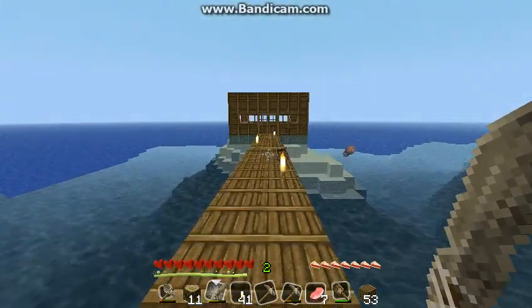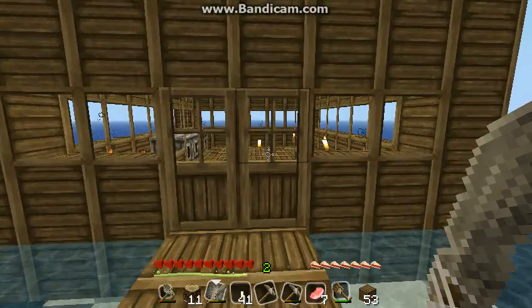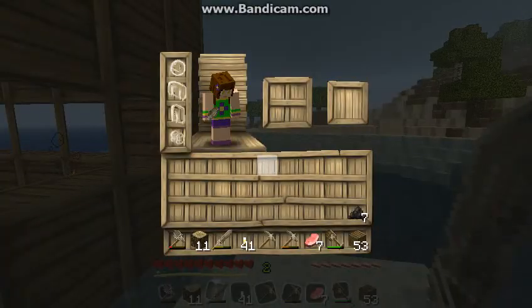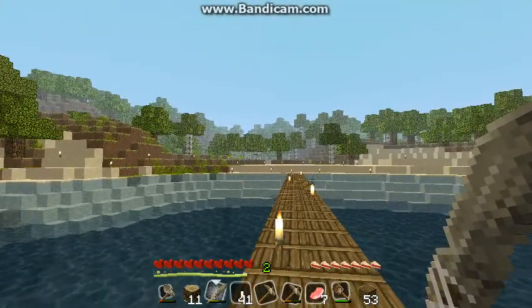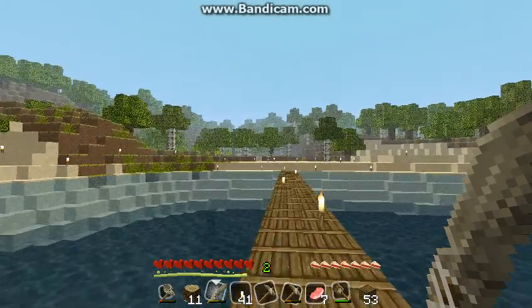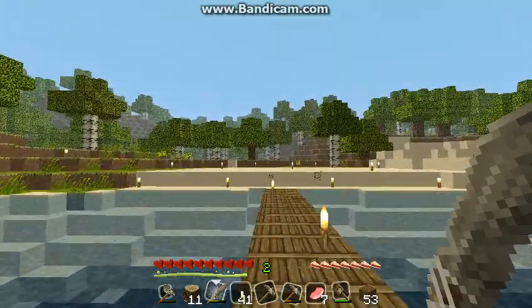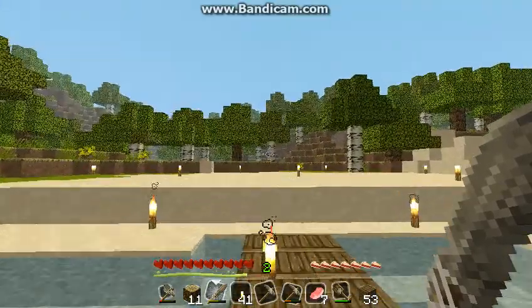So let's walk down this plank. Do I have any wool in my inventory? No, I do not. Oh look, you like my skin? Isn't it cute? It looks like me — except I don't wear those clothes. I made that skin — nobody else has it. It is a Malice Minecraft exclusive.